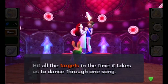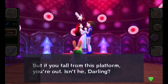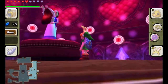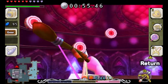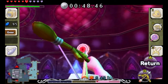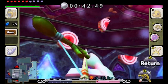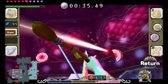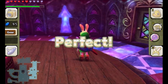Hit all the targets in the time it takes to dance through one song. But if you fall from the platform, you're out — that's not going to be a problem since you're stuck in first person and can't exactly move. Don't shoot them too often or they'll kick you out. It should be pretty simple. You're looking in one direction, rotating left, constantly moving yourself left to shoot all the targets. You have infinite shots and pretty much a whole minute to do this, so there's not really much to worry about. And that's the last one — easy.